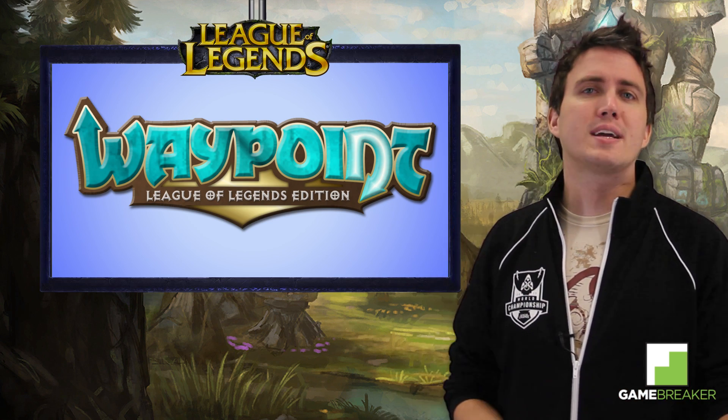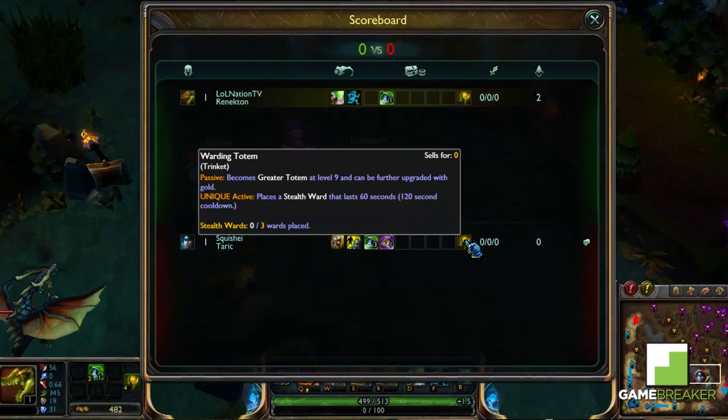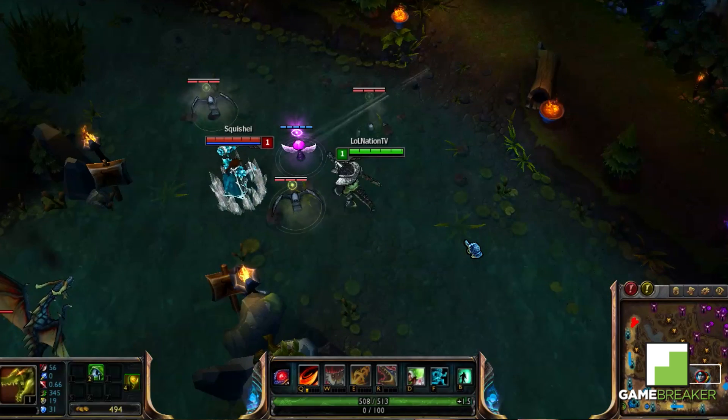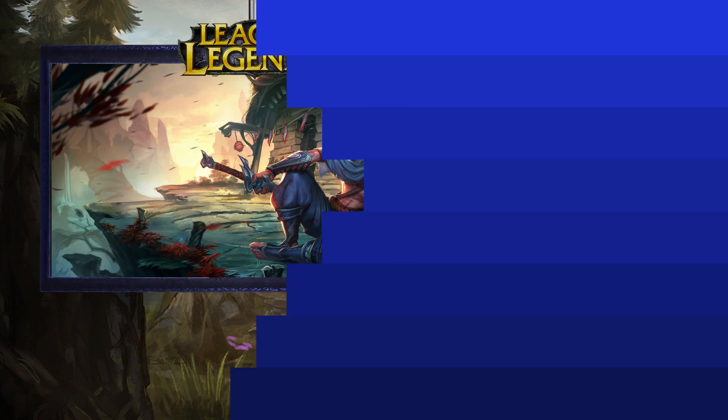Speaking of warding, here's a quick tip: you can currently hover over the enemy's warding trinket to determine how many wards that player has down. Obviously this won't tell you where those wards are located, but it might help give you an edge on where the enemy has their vision.